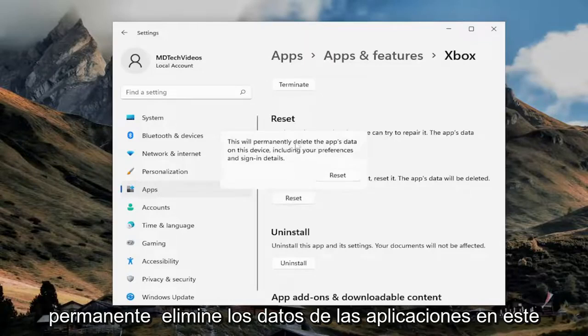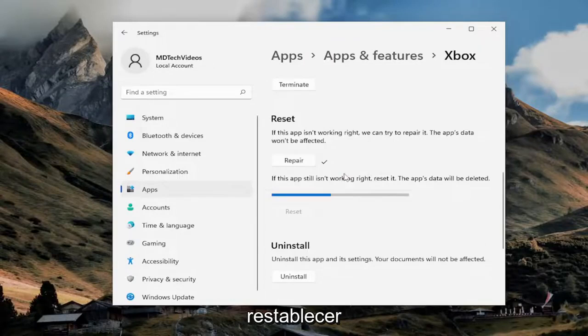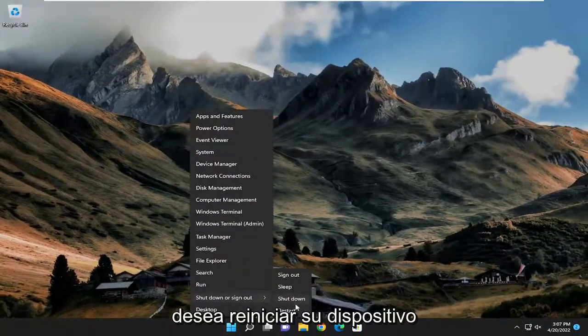This will permanently delete the app's data on this device, including your preferences and sign-in details. Go ahead and select Reset, then close out of here and restart your device.